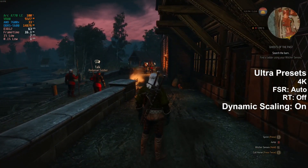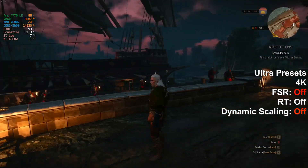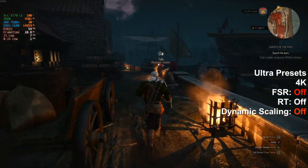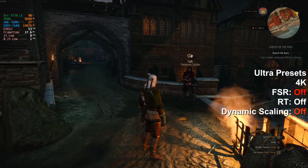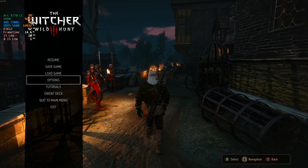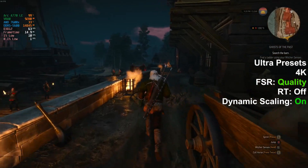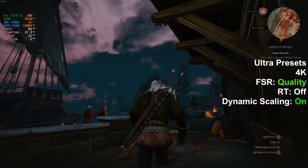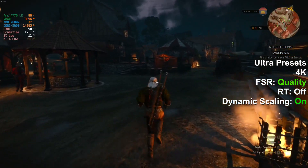So here we go — this is 4K ultra presets and we're getting 60 FPS. It looks like we dropped down about 10 frames turning off those FSR-based anti-aliasing and dynamic resolution scaling. Actually kind of surprised — the game looks incredible. So quality FSR it's above 60. Nothing is blurred out. This is how I'd play with an ARC card — just 4K quality FSR and away you go.